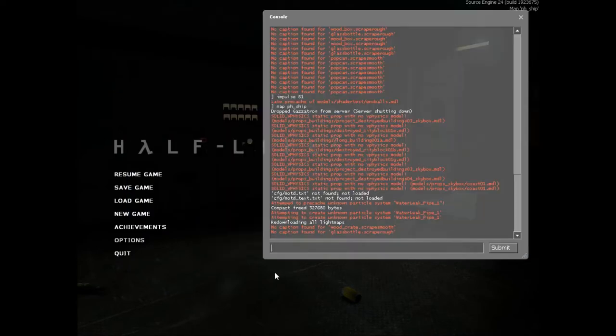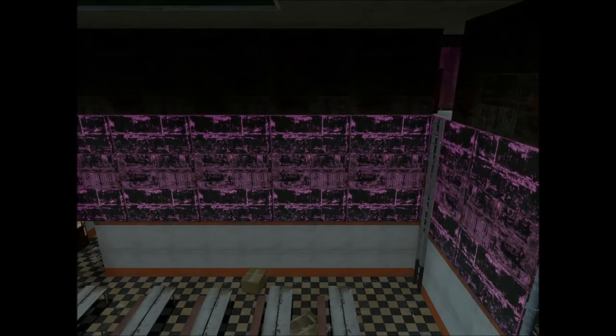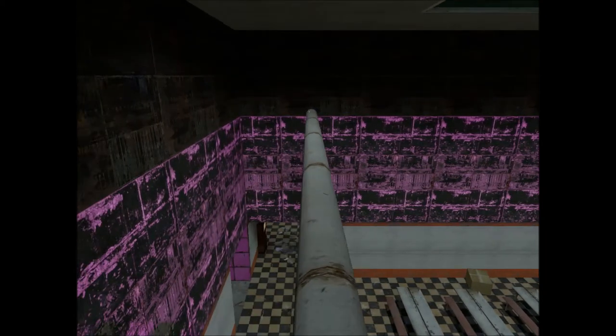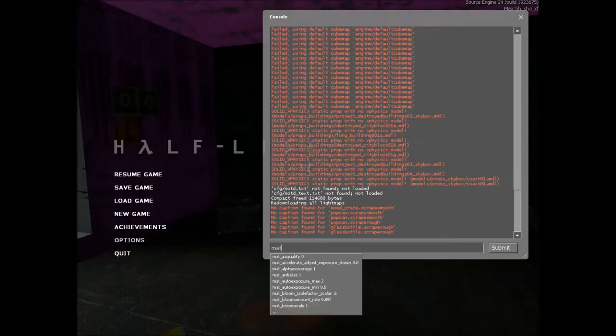So if you go back into the game now and type in the map which is PH ship underscore D — I made a very bad cinematic introduction for this. Hence why everything now is gone all purple and black. Not as bad as I thought but all the water and everything you see here is not rendered now. So what you're going to do is put map_specular 0 on.